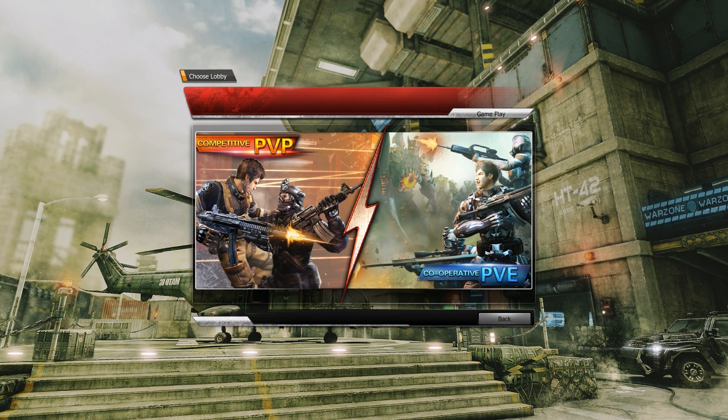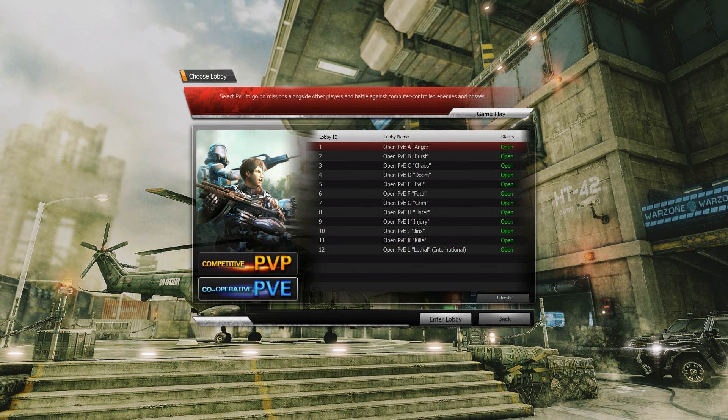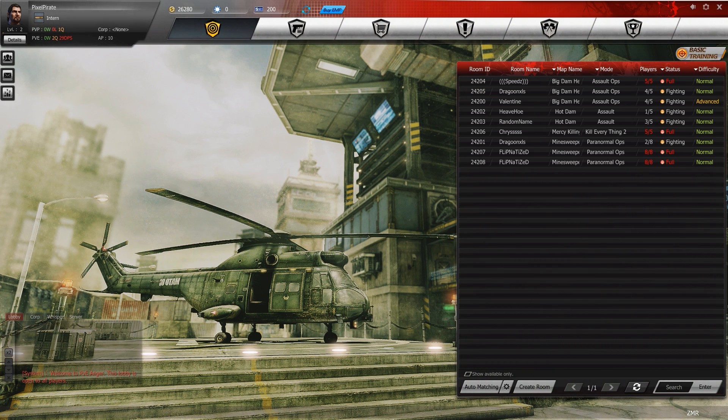Within this game you have competitive PvP, ranked mode PvP, and also cooperative PvE. PvP is player versus player — you have team deathmatch and various other game modes. Cooperative PvE, on the other hand, is you and a team of other players against the AI. We're going to have a look at that first.